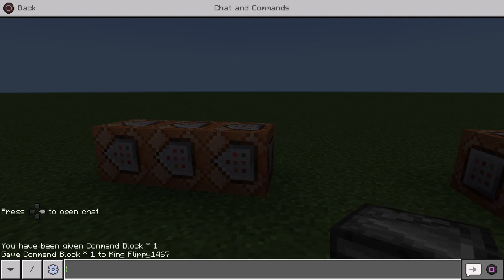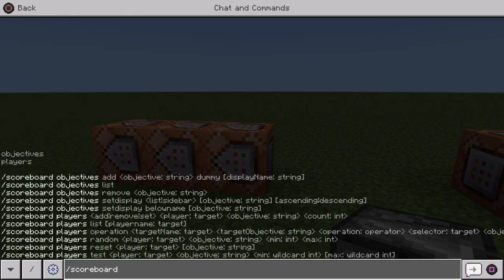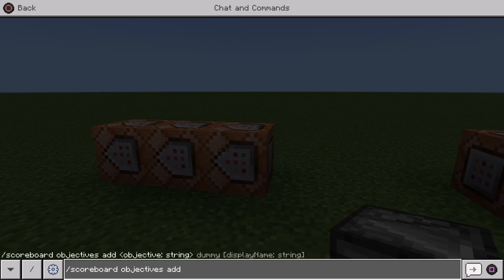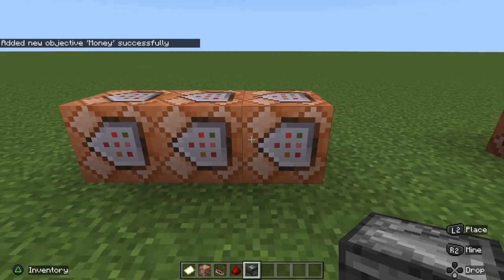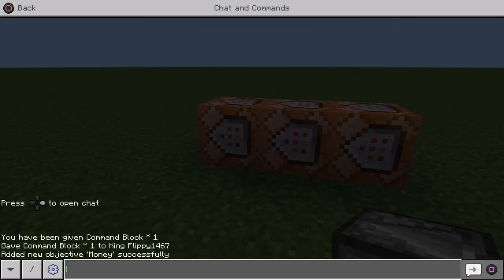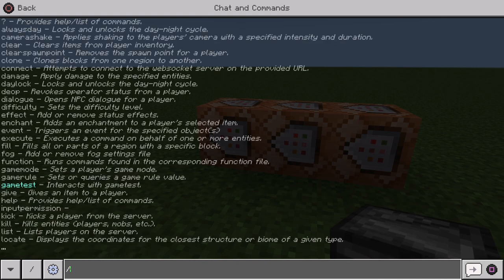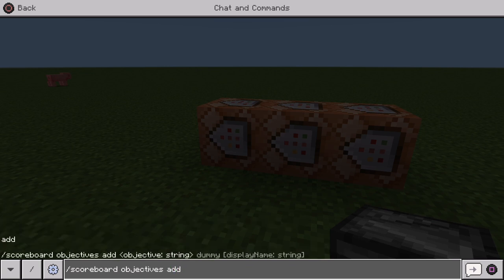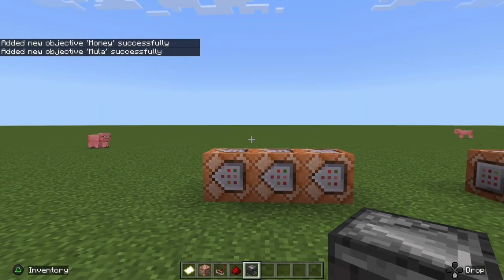In order to do that, you're going to write in chat: slash scoreboard objectives add, then name the first scoreboard — money, dummy, money. Send that and it will add successfully. Then add the second scoreboard, your display scoreboard: scoreboard objectives add, and name it whatever you want. I'm just going to do moolah — moolah, dummy, moolah. So that's two scoreboards active.